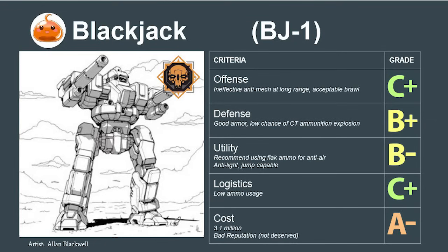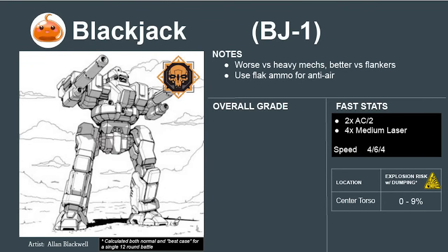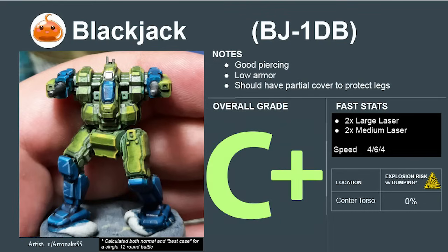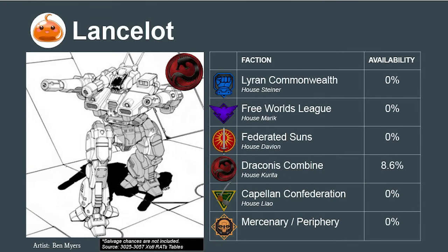The universally available Blackjack has the opposite trade-off to the Enforcer. It's relatively useless against heavy mechs because of the low damage of its AC-2s, but its multiple medium lasers give it better anti-light capability than the Centurion. The AC-2s are so bad that I'd recommend loading them with flak ammunition so the Blackjack can provide some defense against aircraft. The mech rates to a C. Its DB variant, with two large lasers, improves offensive output but lowers armor a bit too much to recommend — usable but flawed, rating to a C+.